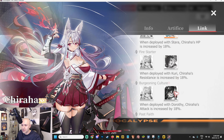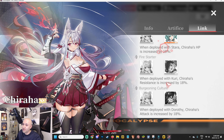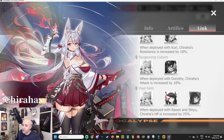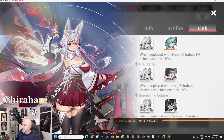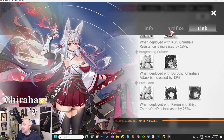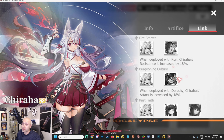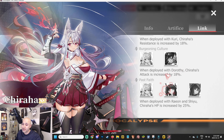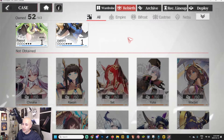For her links you have Star, Curry, Dorothy, Rayon, and Shiu. That is a lot of pay-to-win characters. Rayon unfortunately is still a paid unit until she releases on a regular banner, and there are two units not yet out, which is going to be a problem. Since Chihara is mainly support, most of it isn't a huge issue, but her passive link potential is affected by these characters not being available.